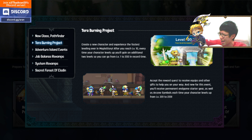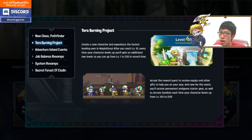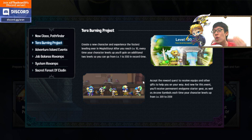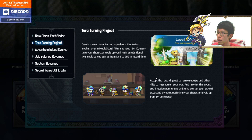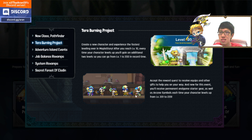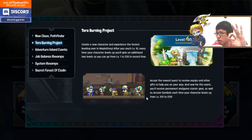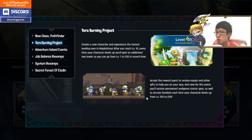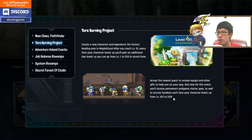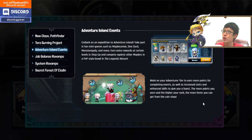Terra Burning Project is back! New players, returning players, or even current players working on their Legion can use it. You level from 1 to 200 gaining one extra level per level — essentially three levels per quest reward. This time they give you a permanent end-game starter set: the Cria set, which is a Chaos Rabviva Soul set, very good — including a permanent weapon, hat, top, and bottom, plus Arcane Symbols each time your character levels from 201 to 220.